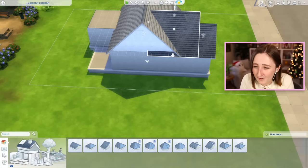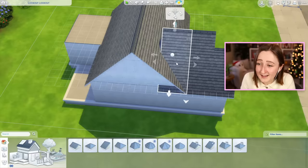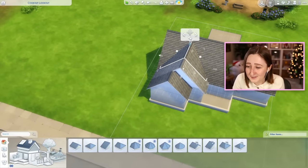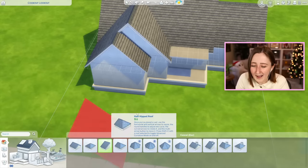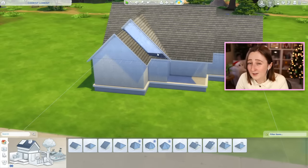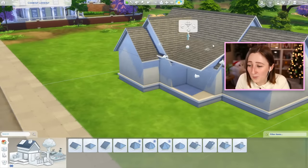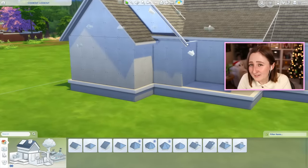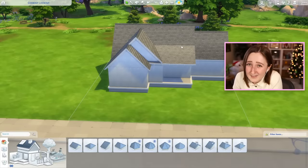Now we've got that same overhang issue from earlier, so I'll fix that quickly — drag this back, line it up with the edge, get a second piece, drag that back so it lines up with the roof, and remove the overhang. In total this little section is actually three roofs. And for this little porch, I think I want to do a half-gabled roof, line it up all the way across the front, and lower it way down. I want it to try and line up perfectly with the roof — I might just remove that piece on the side as well, and overall I kind of like the front of this building.